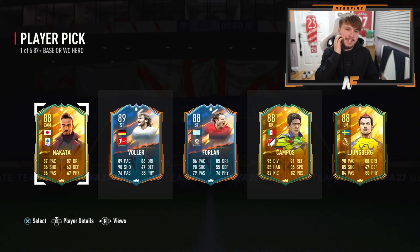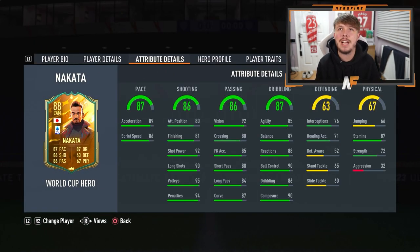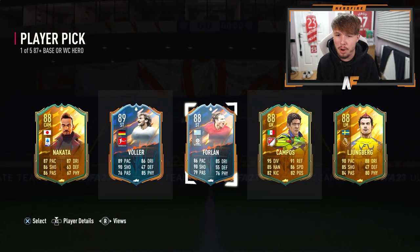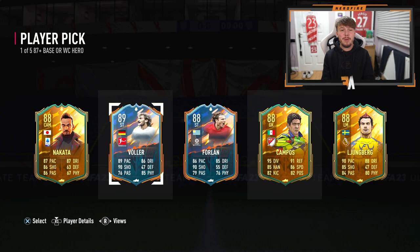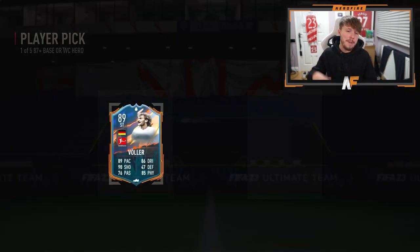I don't even know what to take. I actually genuinely don't know what to take here. I'm probably going to go Nakata maybe, but I don't even know if I'm going to use him. Maybe I'll just go Vola for the fodder. That is not a great pick, not going to lie — that's an absolutely horrific pick.